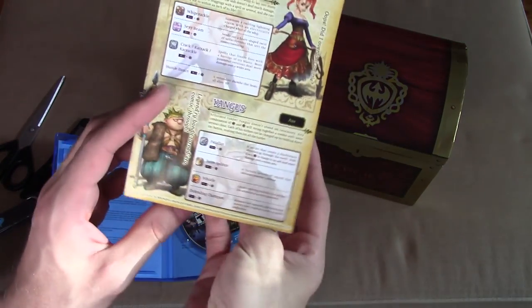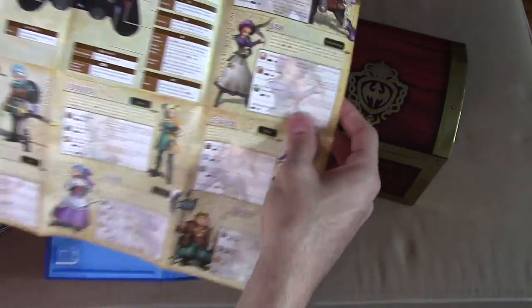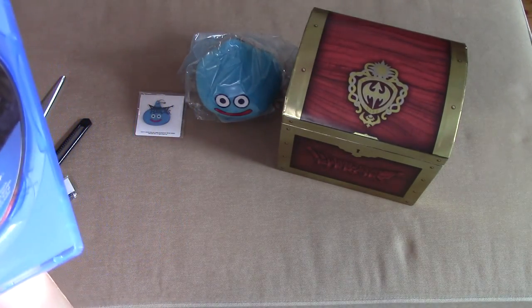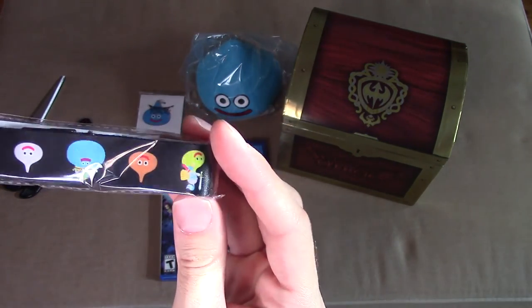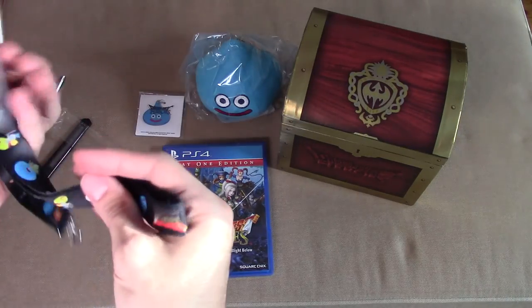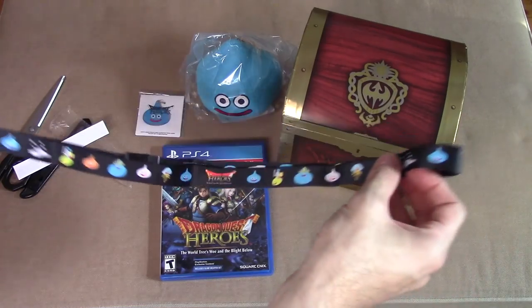Then you get this little booklet — or is it a poster? It's a thing with all the different characters and their stats and stuff like that, which is kind of neat. And the last thing is this little thing right here — I'm not opening the slime right now. Oh, it's a lanyard — yeah, a neck lanyard! I can be the envy of everyone at work with one of these.